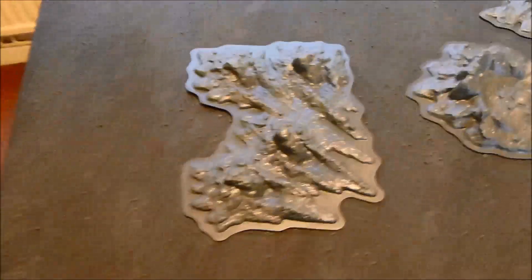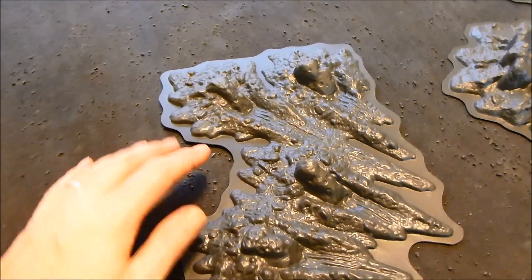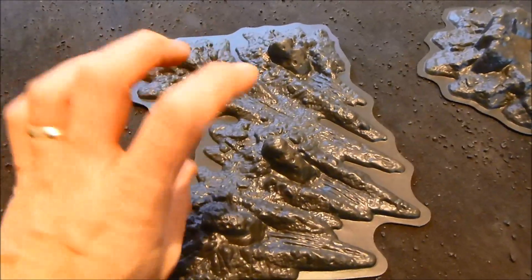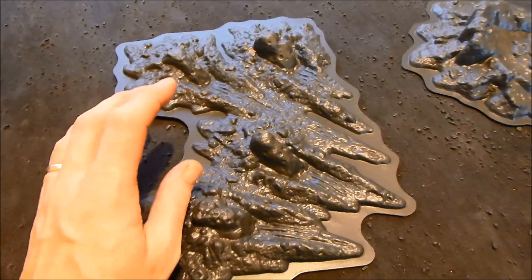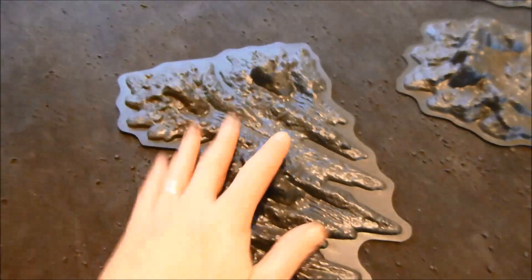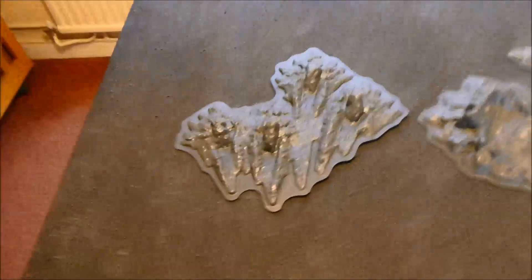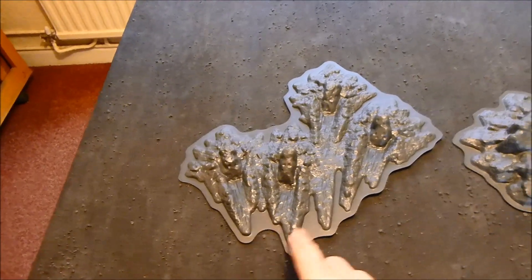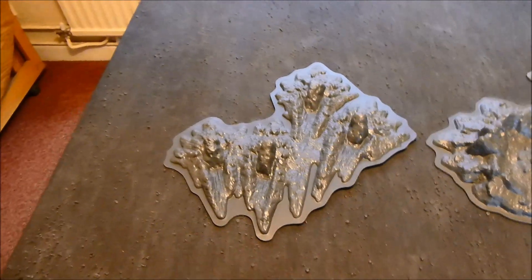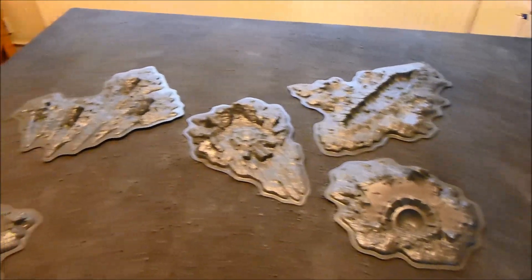My idea is to have possibly an obelisk or a sentinel piece within this terrain, almost damaged — not just leaning up but leaning backwards, half buried, like it's all come crashing down. I think that might look pretty cool. On the flat sections of my craters, I'm basically going to put sand on all the edges, same as I did on the others, just to blend them into the board a little bit.